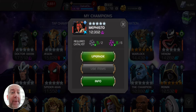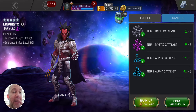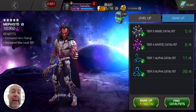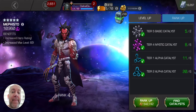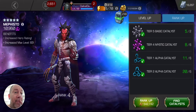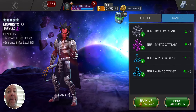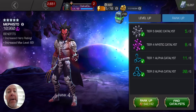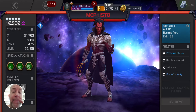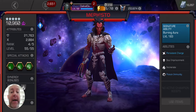A lot of people don't talk about Mephisto, but Mephisto is really good. He's kind of underrated because he can block a lot of champions' buffs. When he does his Soul Imprisonment, man, they cannot — like, it blocks stuff.